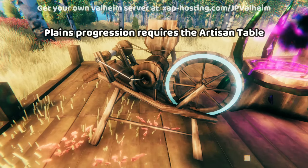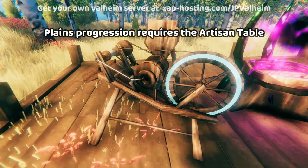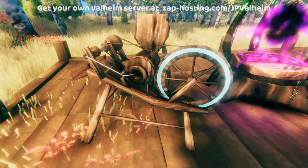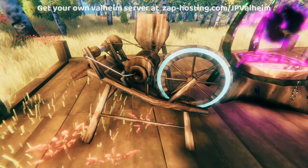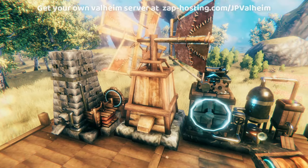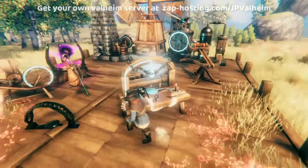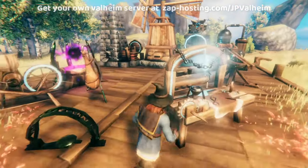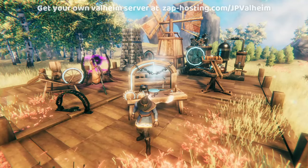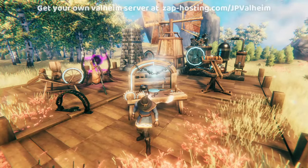But it's not just Mistlands stuff — the Artisan Table is also necessary for a lot of the Plains gear. This enables you to turn flax into linen thread, which is used in most Plains armor and some weapons. The windmill is how you make bread and a few other really good items from the Plains tier. Now that you see all of these items you can build, surely you understand why Moder is so important — she is the gatekeeper to almost every endgame item except for Chrom and the Arbalest.